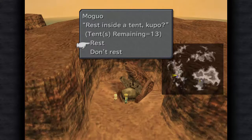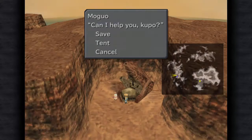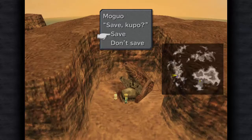Might as well save — use a tent and save. Then go raid this Ulvert castle thingy.